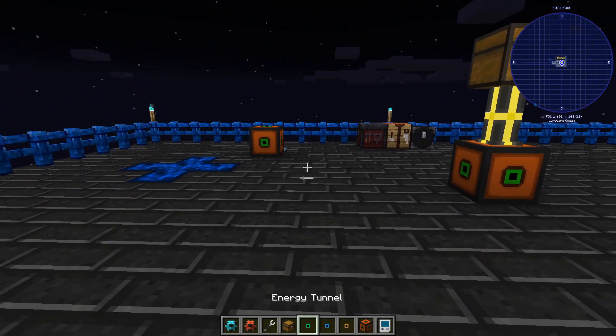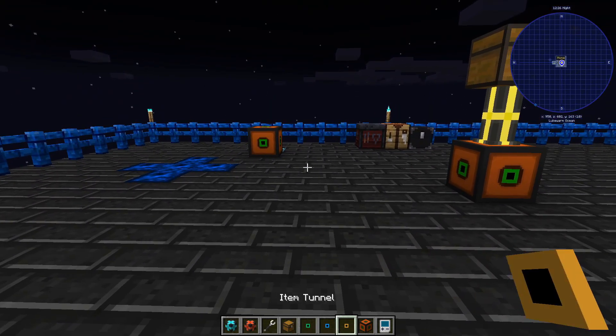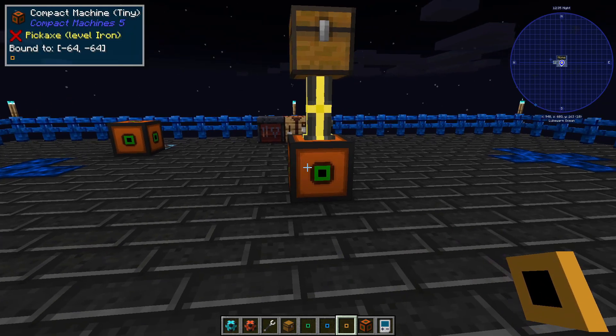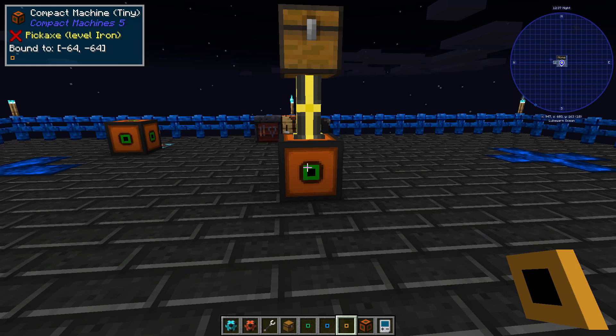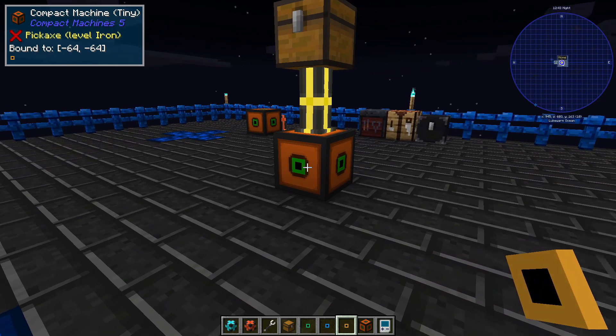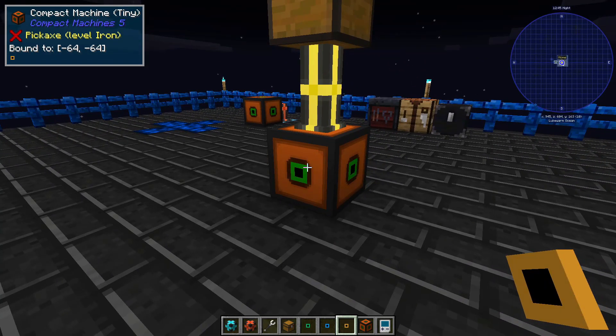That's really all that's needed for the tunnels. You can have up to six tunnels inside of a compact machine — one north, one south, one east, one west, one up, and one down. You can have them all on one wall, all on the floor, all on the ceiling, anywhere you want, or one on every individual wall — put together or separate. It doesn't matter as long as one of them is assigned to each of the different directions.